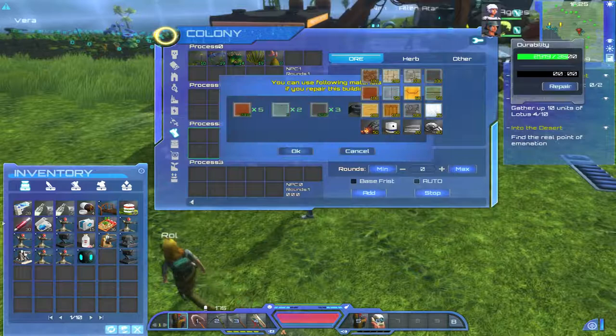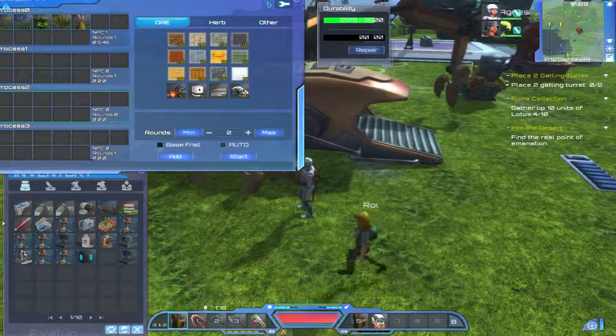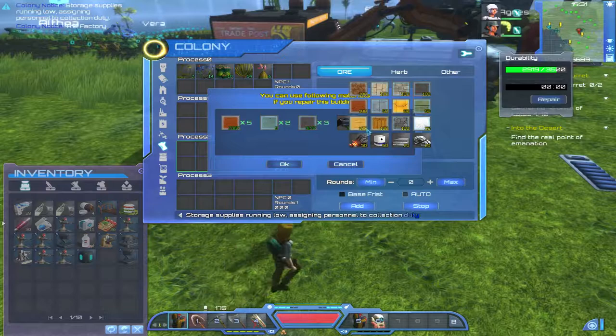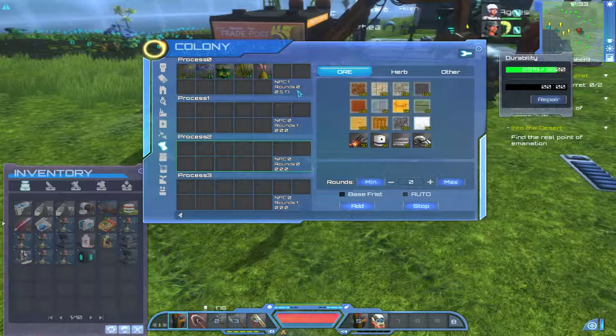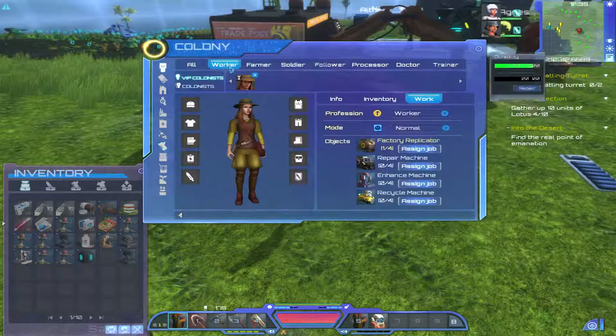Over here there's the repair option — the processing facility has a little bit of damage so keep on top of checking your structures. If you want to repair, it's going to need specific materials. Now, does the processing facility need staff workers assigned to it? The answer is yes. In order for it to work, you have to assign at least one person to it.